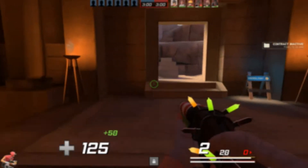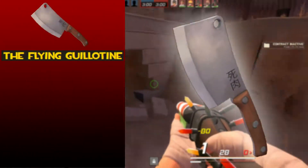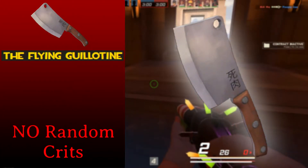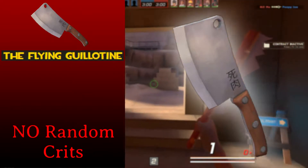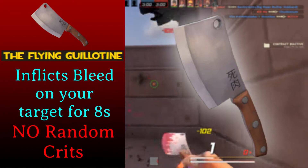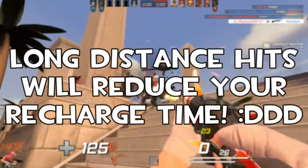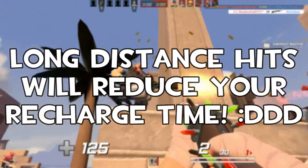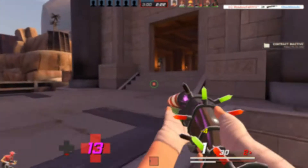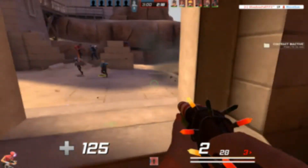Now this one's interesting — this is also one of the funny weapons. This one is called the Flying Guillotine. This thing has no random crits, but what do you expect? This thing would be broken as all hell if it had random crits. Here's the interesting part: this weapon will inflict bleed damage onto any player for 8 seconds. Now a little secret — the farther you throw this weapon, the shorter your recharge time is. So if you manage to hit your target all the way across the map, you will get your cleaver back a lot faster.